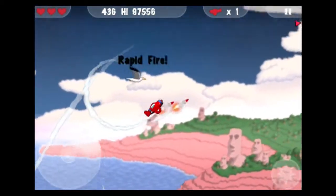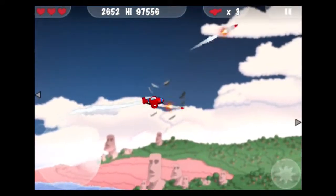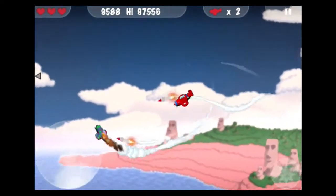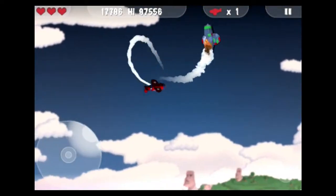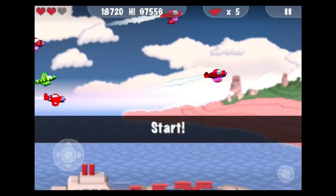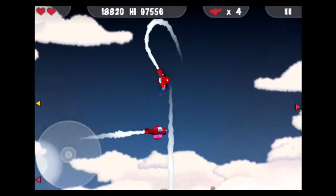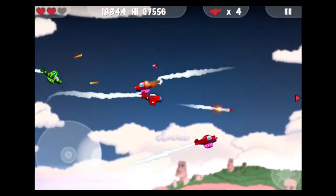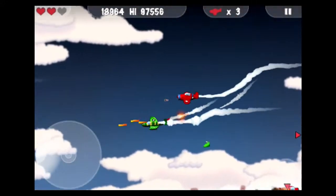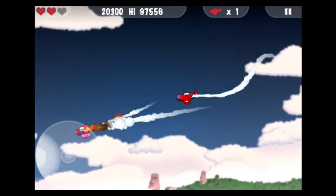I want to collect stars that give me rapid fire — I can hold down the button and it'll shoot continuously while the power-up is active. I can shoot the birds as well. There are arrows along the edge of the screen showing which direction the other planes are. You can stall, which can be used to go against other planes when they're chasing you — you climb, they stall out, and then you chase them.